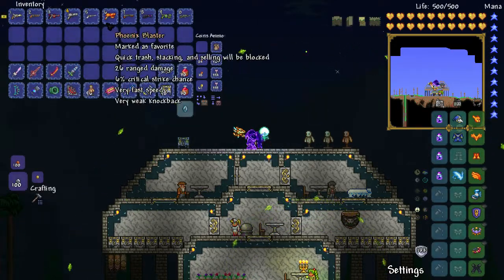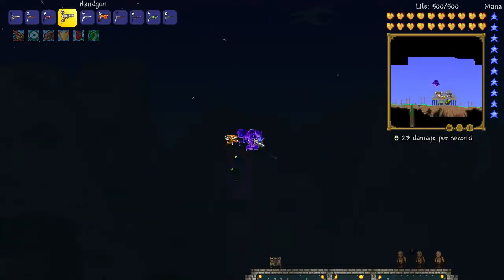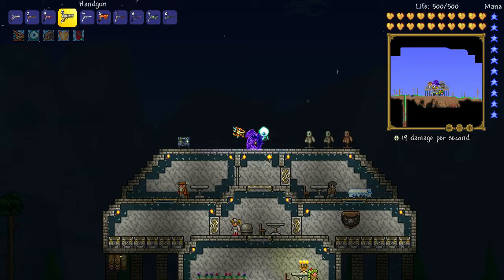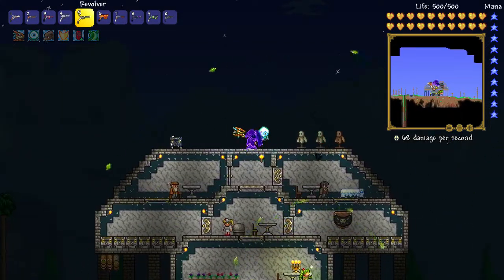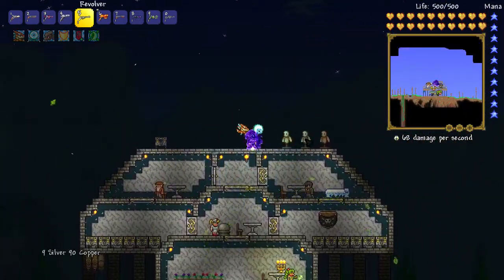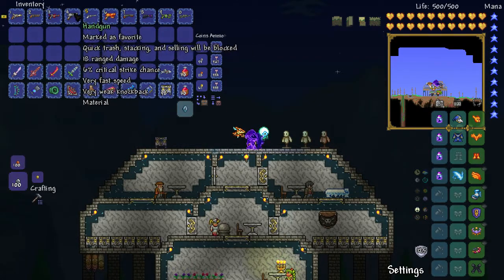These are all listed in order of how much damage they do. Now we get the Handgun, which can do a bit of damage - like 19 here, fire again and get 28. That's what it can do. Then we've got the Revolver next.